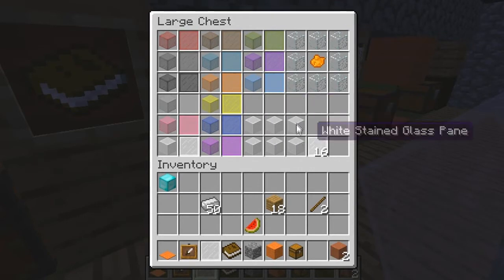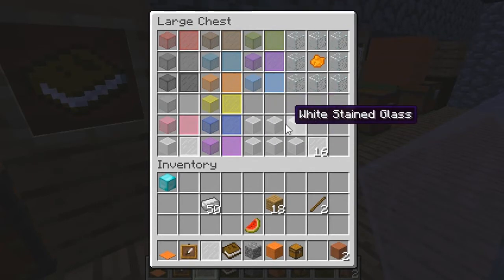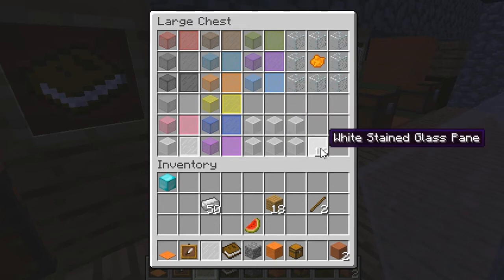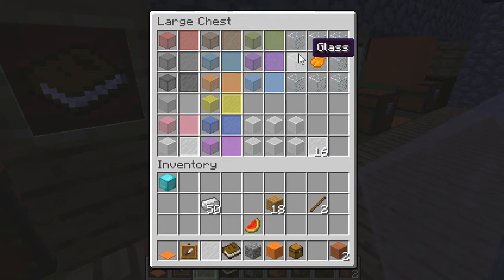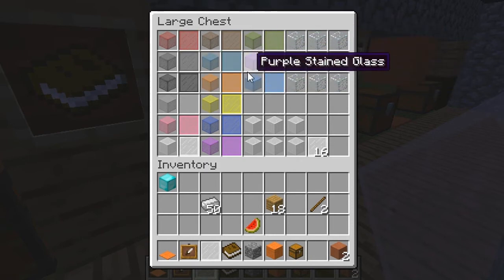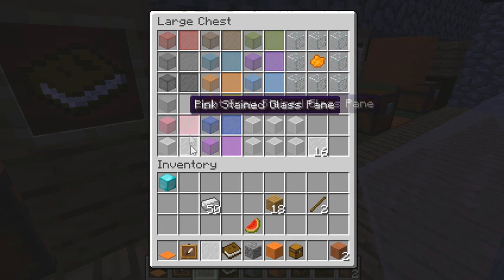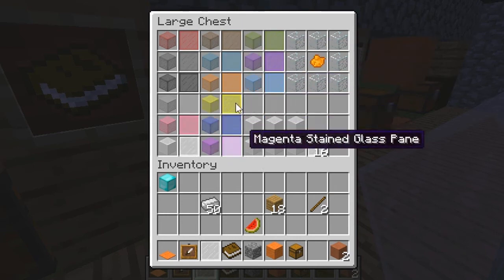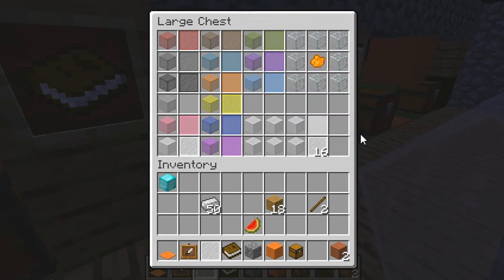Here we've got a mixture — this is stained glass, which is made by putting 6 bits of stained glass like that and you get 16 glass panes. How you get to this stage is by putting 8 pieces of glass with the dye in the middle, and then you get your stained glass.